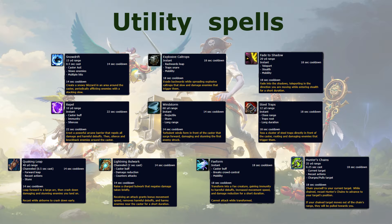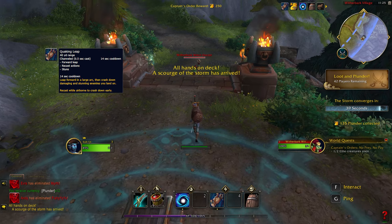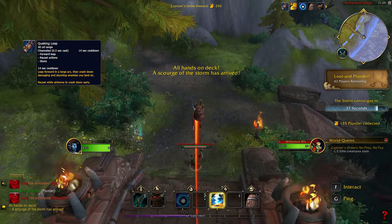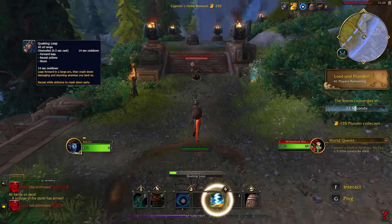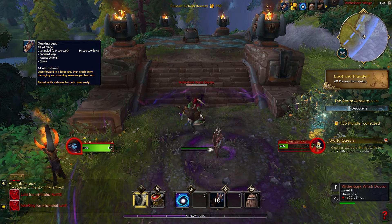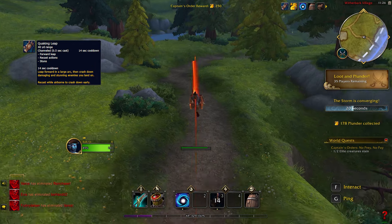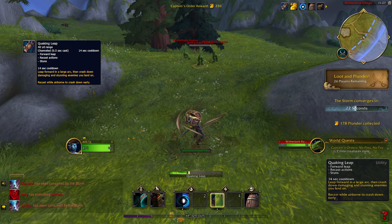Next we'll be looking at 10 utility skills. Some of them deal extra damage and most of them help you escape or chase someone. Quaking Leap lunges you forward in a large arc where at the end you crash down and stun your enemies. It doesn't leap too far, and while airborne you can click the ability again to crash down earlier rather than doing the full leap.